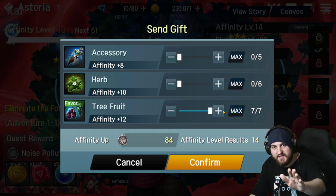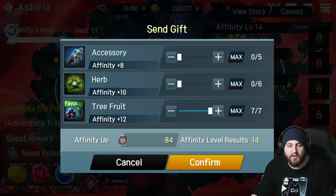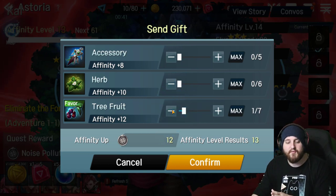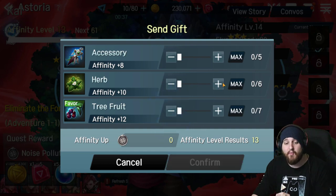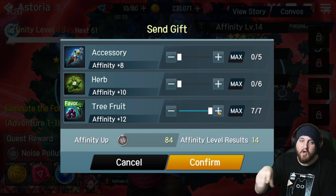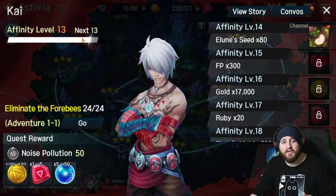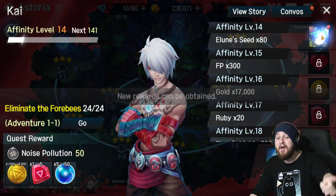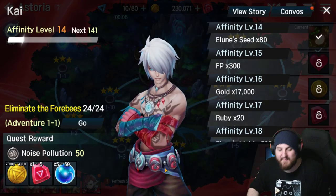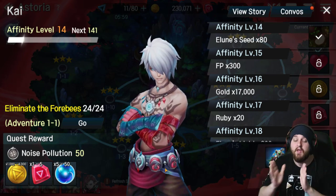The affinity system is essentially a system where you raise your affinity — how close you are to someone — and you level it up as high as possible by giving them little treats. Do not use any of these treats on a character until you've finished all the characters that have units, or the ability to give them an item with a favor on it. You'll notice it right here — I'm going to give Kai these tree fruits, seven of them, and they have favor. If I give him one fruit it gives him 12 affinity points, but if I give him one herb it only gives him 10. So make sure to use the favor on only the targets that require favor. Using the tree fruit on Kai, we gain 84 favor and that increases my affinity rank to level 14, which gives 80 elune seeds — these things are in such high demand.